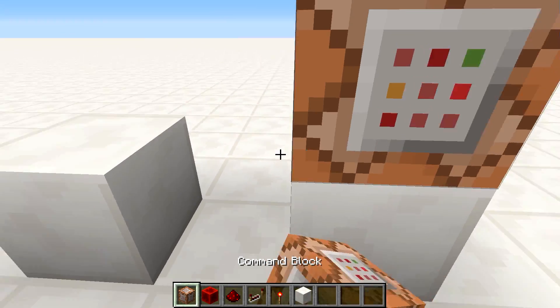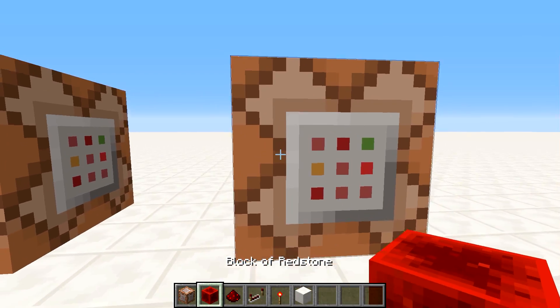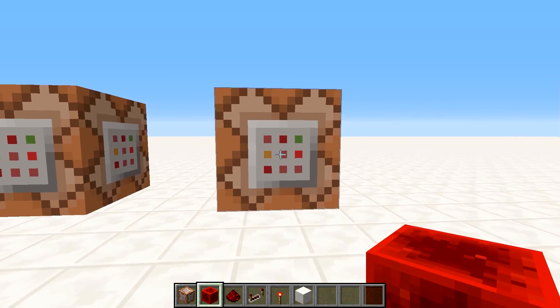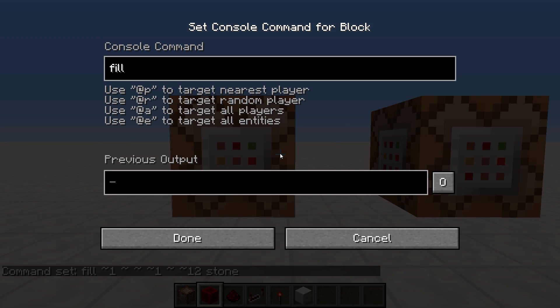Let's go ahead and make ourselves a fill clock. You might have heard about the 63 clocking blocks limit — there's a 63 clocking blocks limit, and I'll show you what that's about. But first let's examine this clock in terms of performance. We'll do a fill with a 12-block offset, giving us 13 blocks, and I'll explain why that number is significant in a little bit.